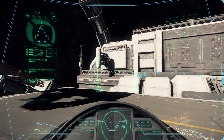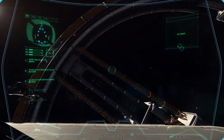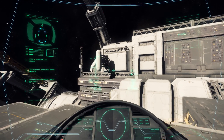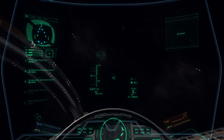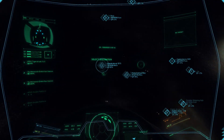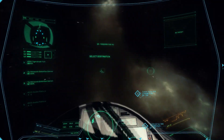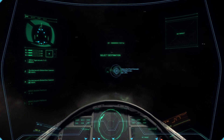First things first - I think I'm going to head to the security place so we can get some better weaponry in case we encounter anybody at the shipping hub. This thing sure is a lot faster than the Aurora. We'll just take a quick jump to the security post and get ourselves some better weapons.